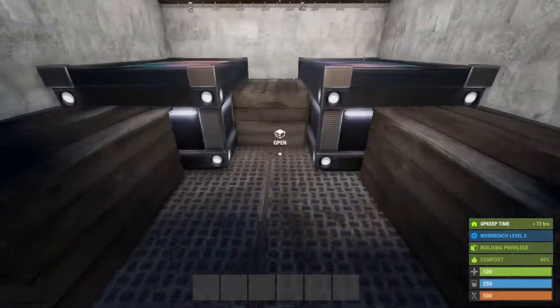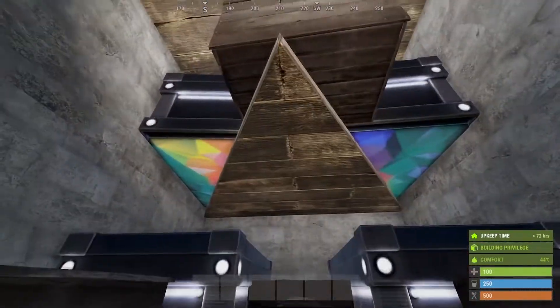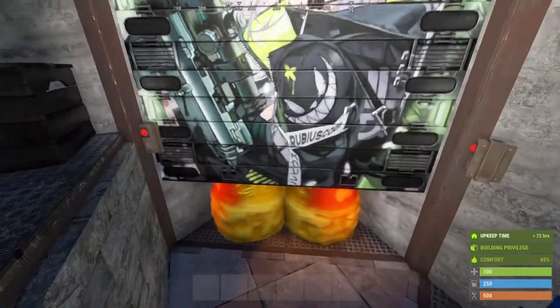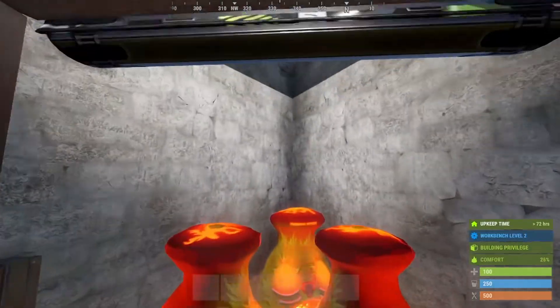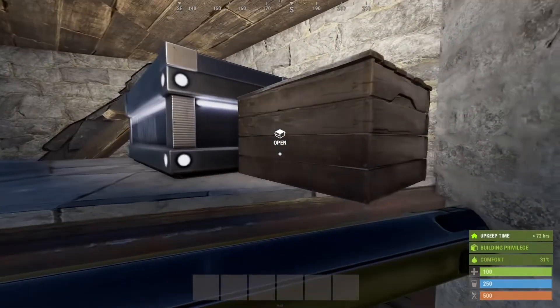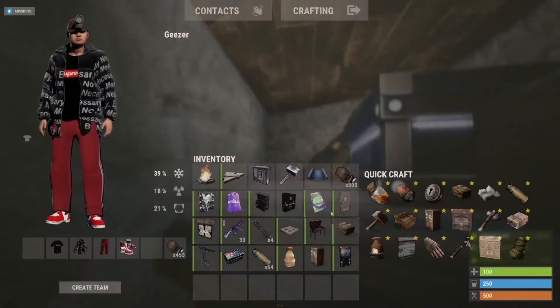This is a spacious and generous loot room with easily four large boxes and four small boxes - I'm sure you can optimize this a little better. I leave this free for a convenient jump-up. Coming to our second door, we've got three furnaces and another loot room where I have a large and a small box, and another large box will fit up here fine too.